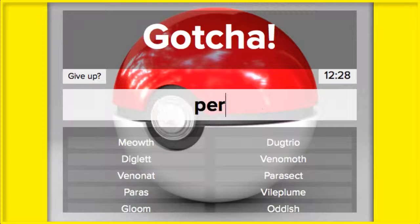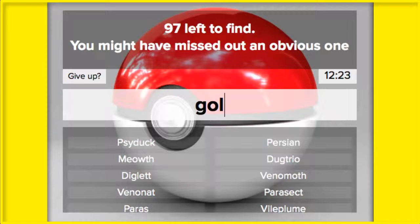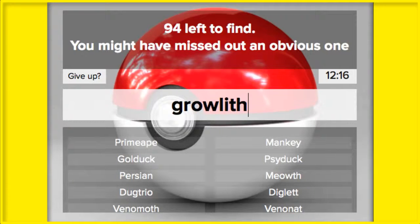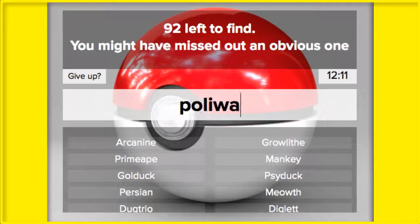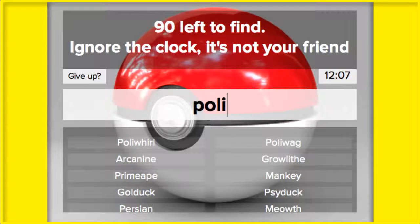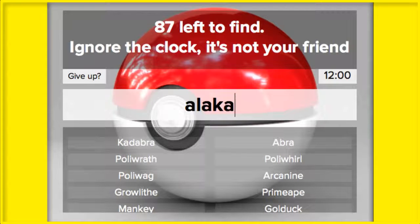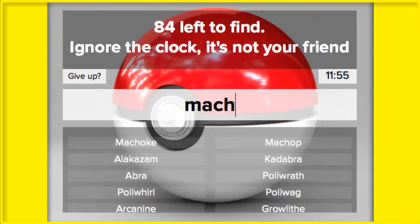Meowth, Persian. Psyduck, Golduck. Mankey, Primeape. Growlithe, Arcanine. Poliwag, Poliwhirl, Poliwrath. Abra, Alakazam. Machop, Machoke, Machamp. Let me know if I'm doing this in the correct order still.